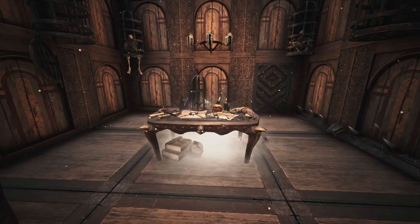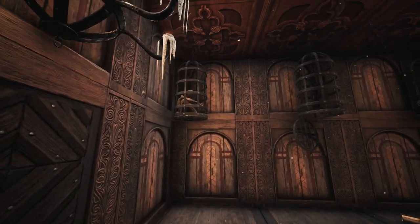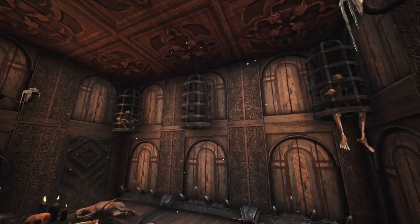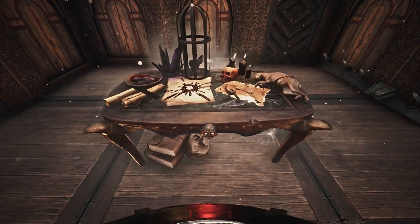Heading into the last tower, this is a ritualistic room focused on occult practices, where the blood, bones and items of defeated foes are sacrificed to Emhyr. As the Lord of War and Storms, the resident offers these relics to satiate Emhyr's thirst for violence and to receive blessings in return.